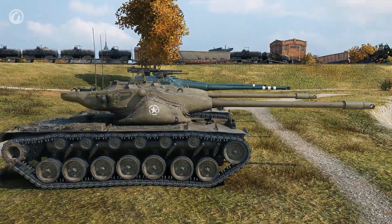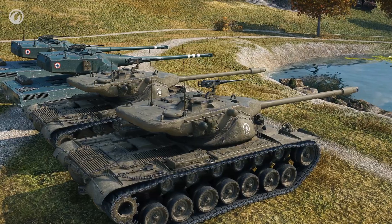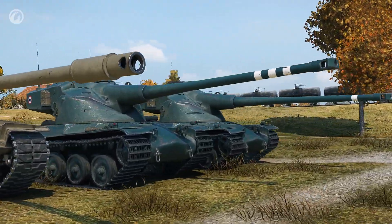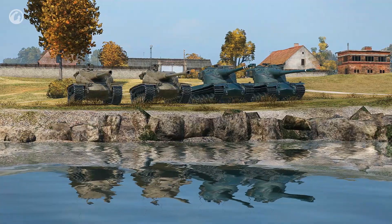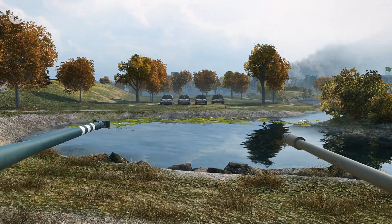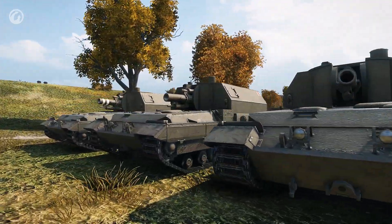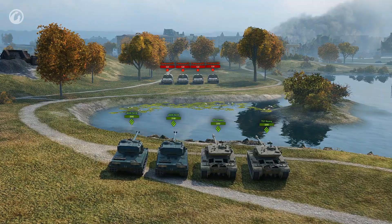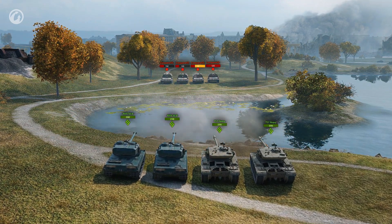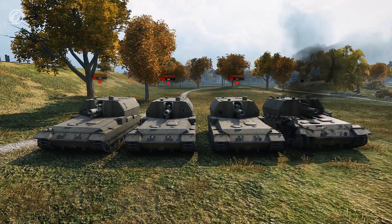Let's have a small experiment. We'll take two T57 Heavy and two AMX tanks. Both vehicles feature 120mm guns, equal average damage, and almost the same penetration with armor-piercing and high-explosive shells. The key difference is the type of premium shells they have. The first tank fires an AP shell, the second shoots an APCR shell, the third goes for a HEAT shell, and the fourth fires an HE shell. None of them had a problem.